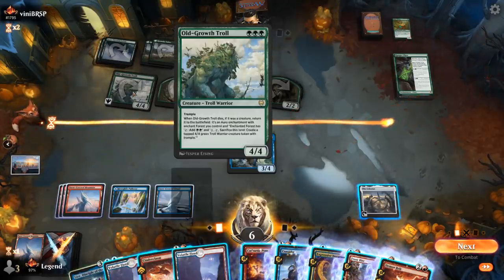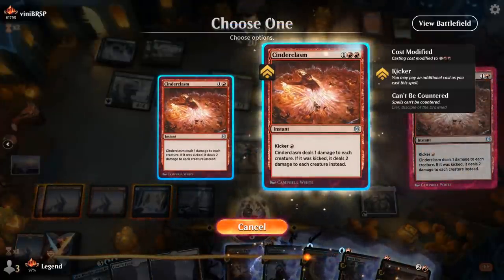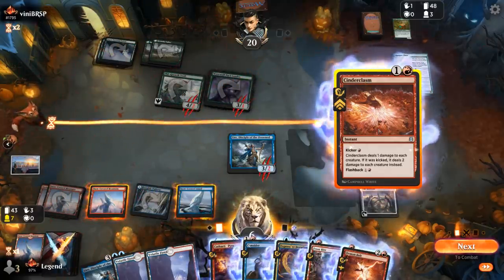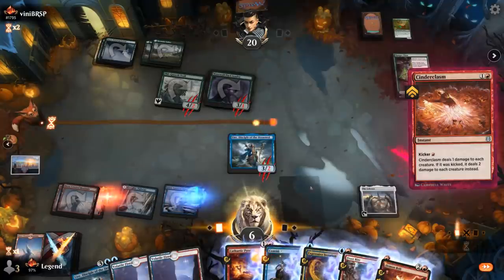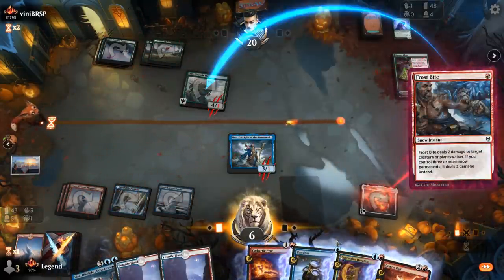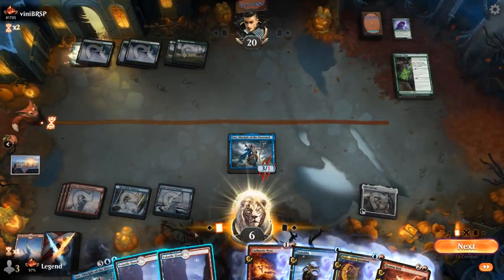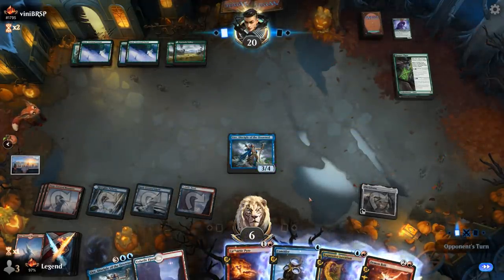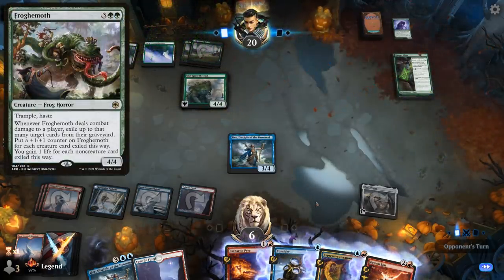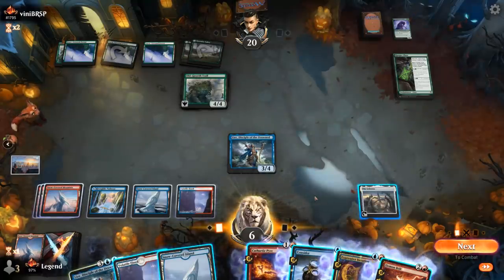I have a backup Lear, so making a Troll token and fighting is not the biggest concern. I'll play unkicked Cinderclasm since I don't want to lose Lear for free, and Frostbite — seems fine. I shouldn't be in any immediate risk. I'll still keep Lear back just in case of like a Froghemoth or who knows what else. We're a control deck, so we can take things slow — make sure we don't die to some random card, and then once we take over, we can close out the game very quickly.